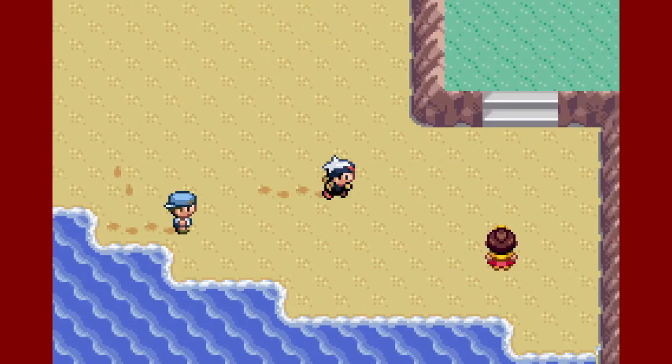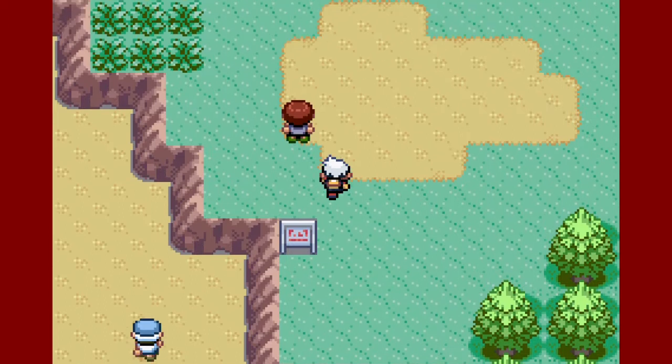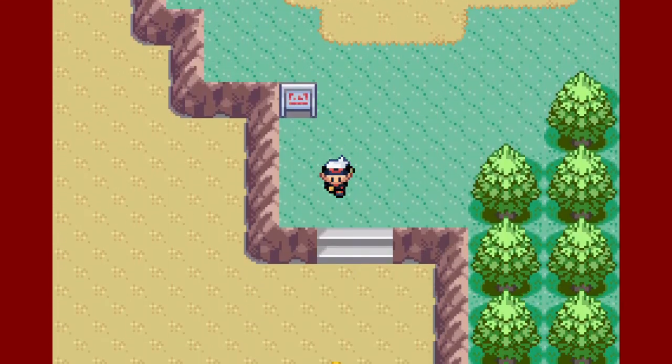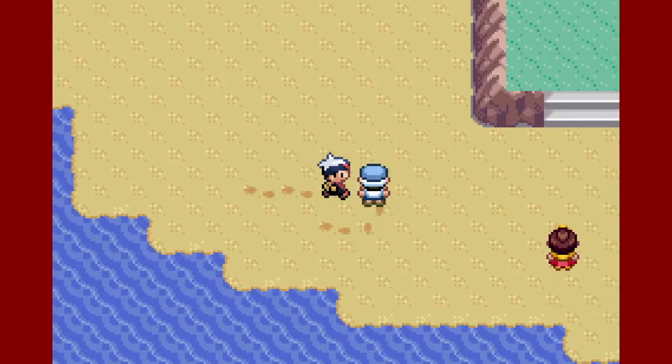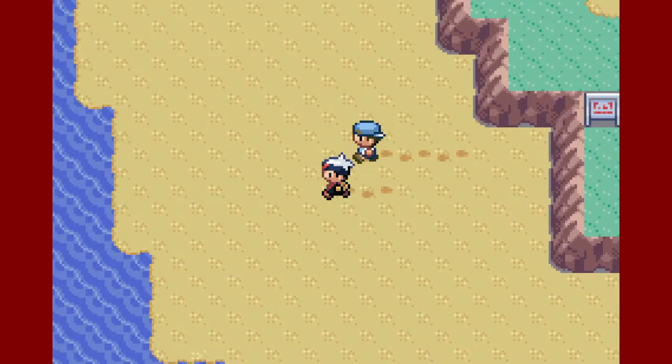We're here on Route 104 — this is actually where I caught Taillow, right in that grass patch. Let's battle the first trainer of the episode, this guy who's walking around who doesn't seem to notice me.